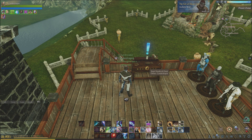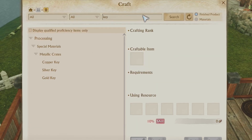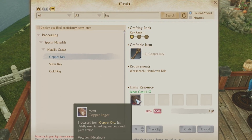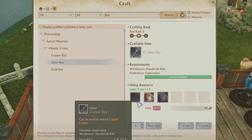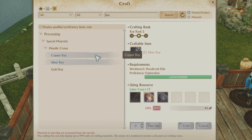We're going to be making some keys. We make the keys at a Regal Handicraft Desk or a Handicraft Kiln. So we'll just search 'key', and here we are. You've got your copper key, which takes 10 copper to make, your silver key, which takes 5 copper keys, 3 copper ingots, and 5 silver ingots. Getting the silver key requires 50,000 proficiency in exploration.